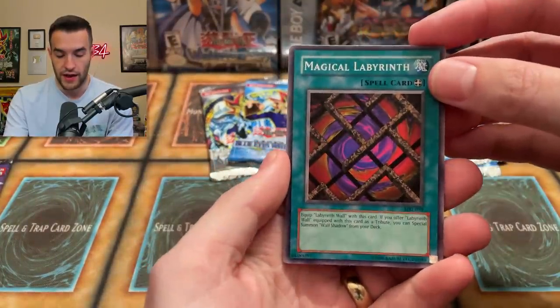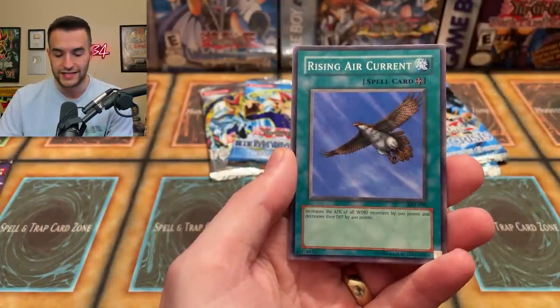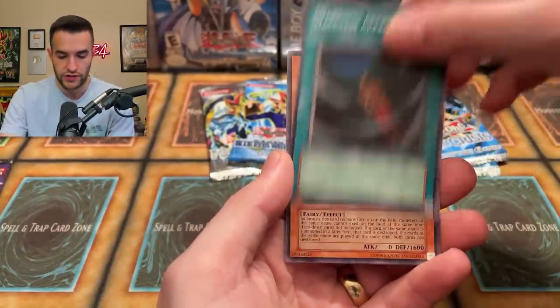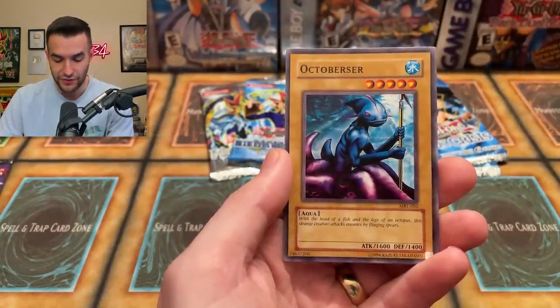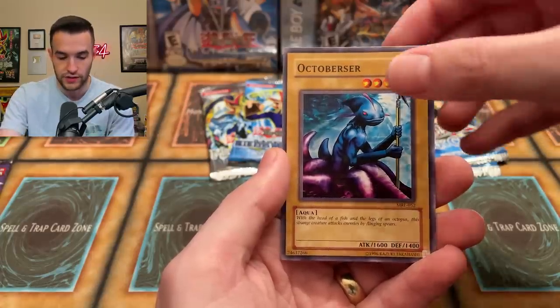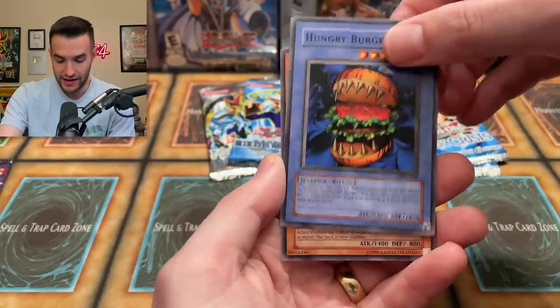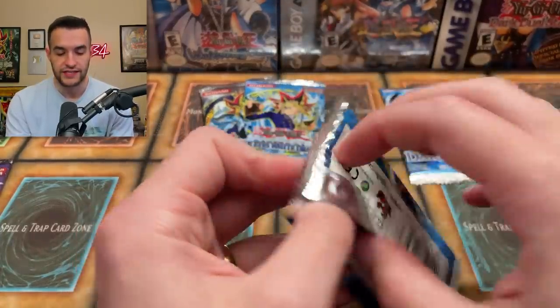So far we are two for two out of this tin — can we pull another foil? We want Relinquished, we want a lot of those spell cards. We've got a Magical Labyrinth from MRL — a spell card, very cool out of the tins. Dark Zebra, Rising Air Current, Red Archery Girl, Darkness Approaches, Kotodama, Octoberser — a strange creature that attacks enemies by flinging spears. We've got a Hungry Burst and then a Shining Angel — our first non-foil out of there. Shining Angel's not bad.